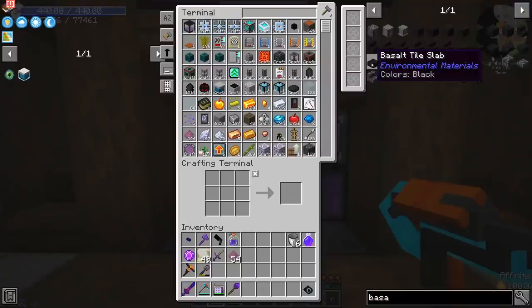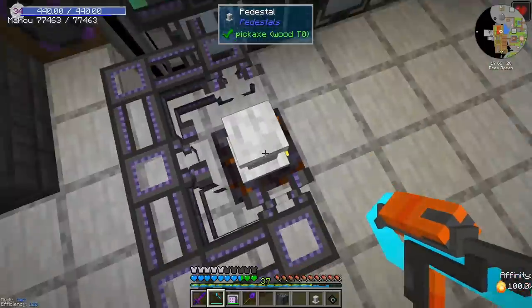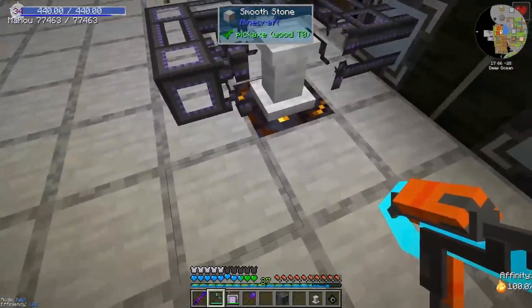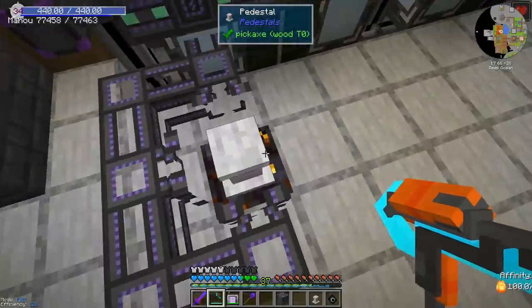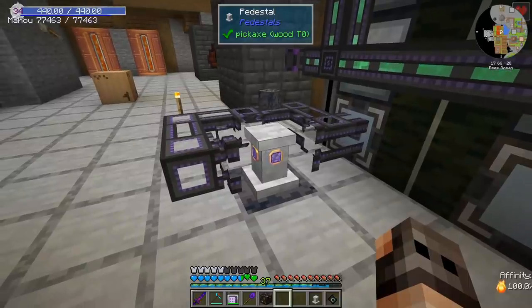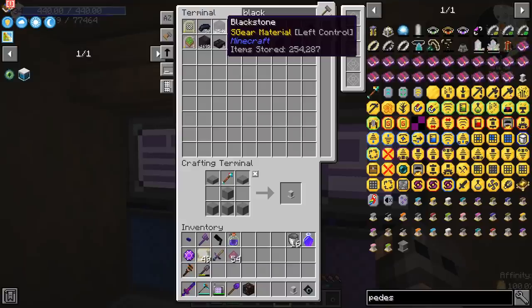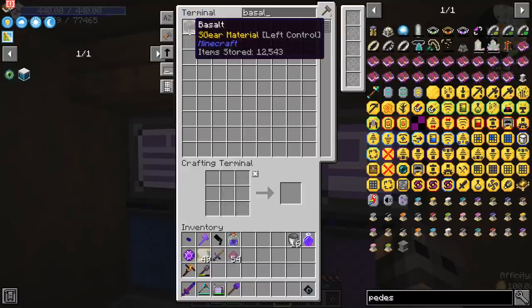Anyways, I was hoping that we can make some basalt. We can make it using a pedestal with basalt. We have been to the other dimension and had access to a little bit of blackstone and a little bit of basalt. I have used the pedestal to get blackstone, and now we're going to use it to get basalt. That was an enchanted pedestal upgrade, and in like five minutes we got a quarter of a million blackstone.